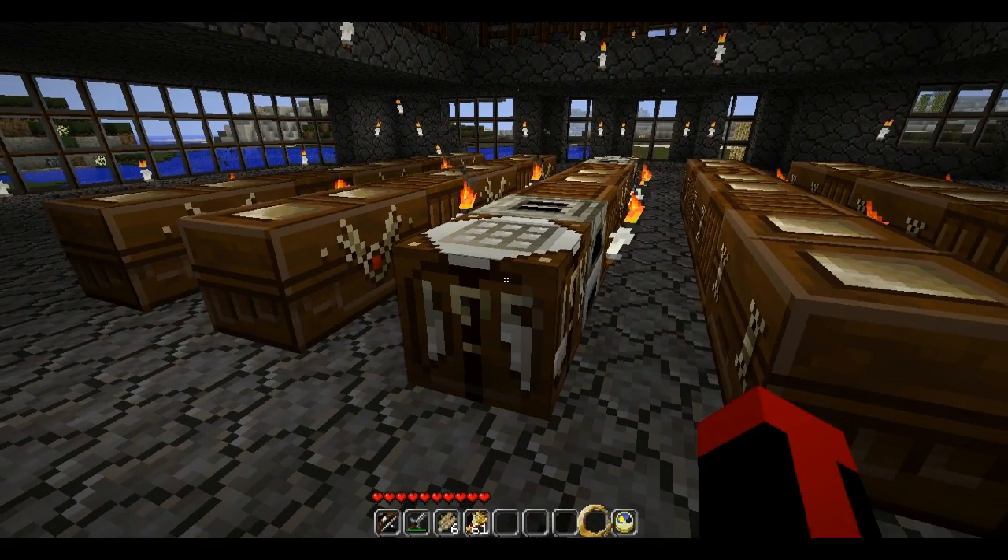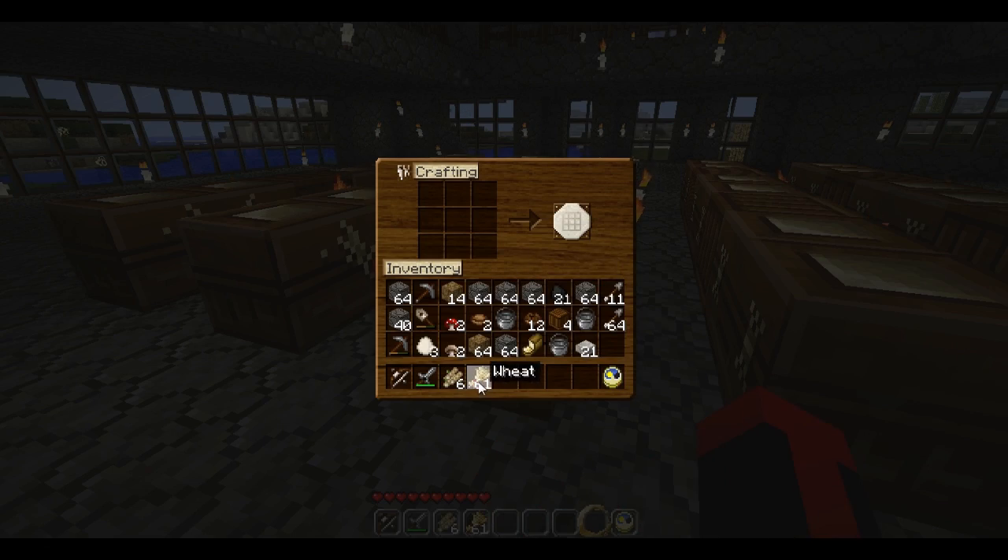The second thing we're going to cook is a cookie. For a cookie, you place one wheat on either side like that — two pieces of wheat — and one cocoa bean in the middle. And that will give you eight cookies. The way you get cocoa beans is they are in chests that you find inside of dungeons — the little mossy cobblestone rooms with the spawner in the middle.